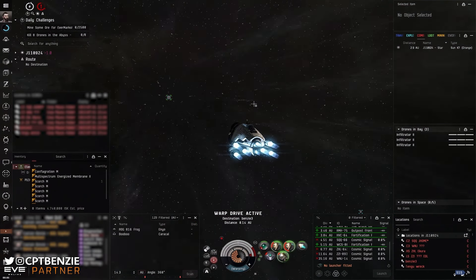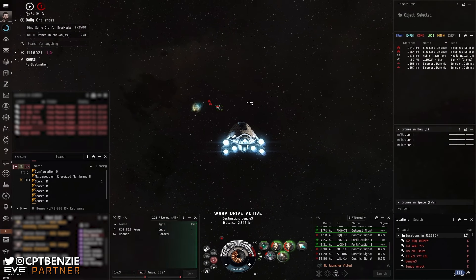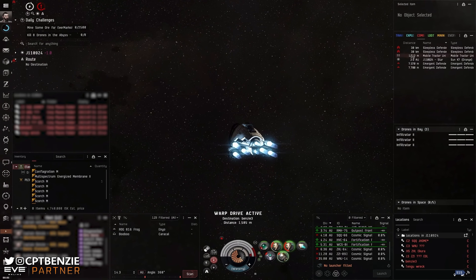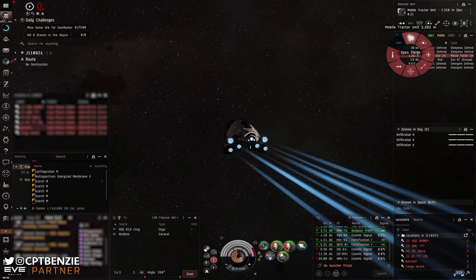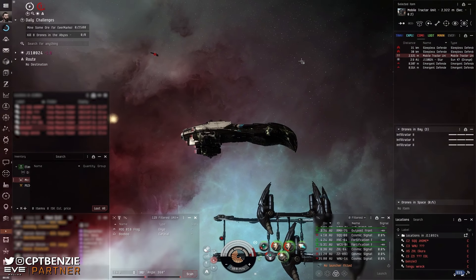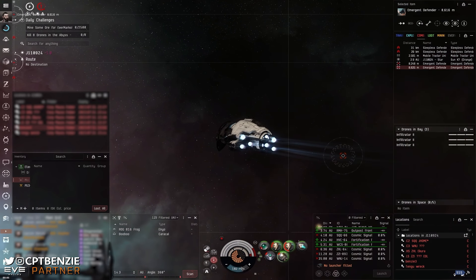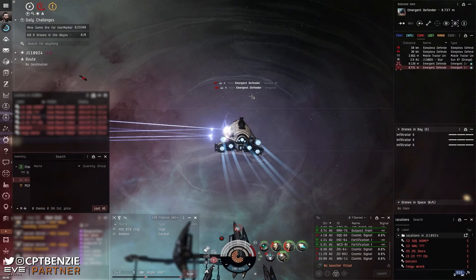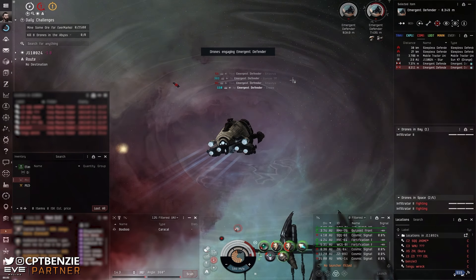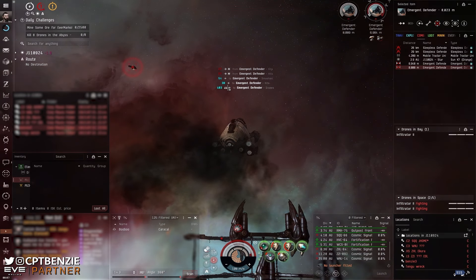As for the actual PVE content, unfortunately the Zealot isn't quite the same as the other heavy assault cruisers I've managed to showcase. For the Fortification Frontier Stronghold, the Zealot is a fantastic option — it runs the site really quickly and easily. Just make sure you kill one of the upholders early in Wave 2 and keep your transversal velocity up against the battleship in Wave 3 and you'll do just fine. The Solar Cell is not a problem either — very easy to take out, even if you get the additional battleship spawn in Wave 1.